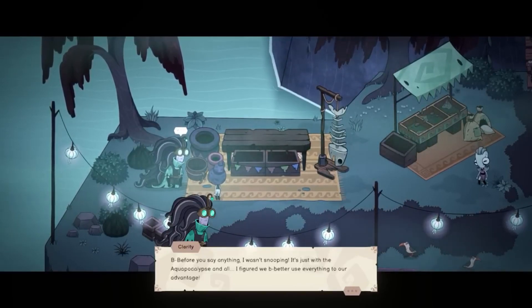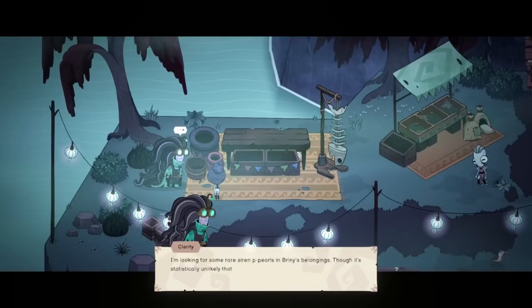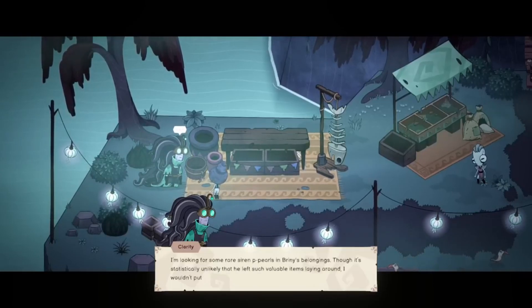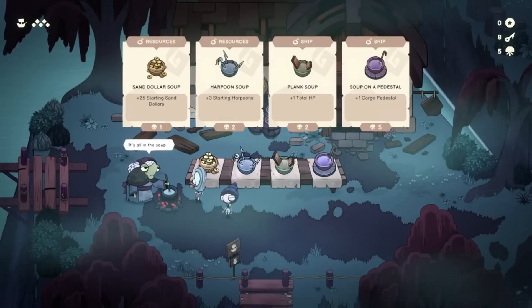Ship of Fools is fun to play in single player, but in co-op it absolutely shines. It's clear it's been built with co-op in mind, and thankfully you can play locally or online. Either way it's a lot of fun, and teamwork is absolutely essential if you want to succeed. Playing with a friend you know well is definitely recommended over playing with a random, as you'll need to talk to each other to plan a strategy if you want any hope of coming out on top.